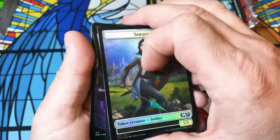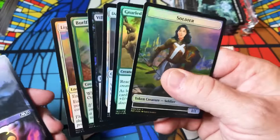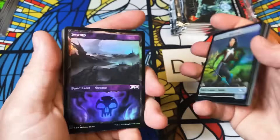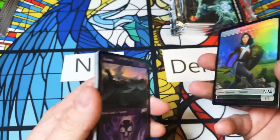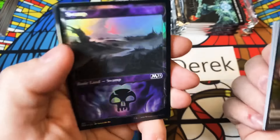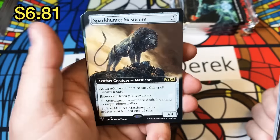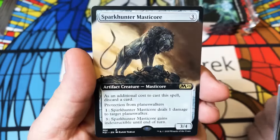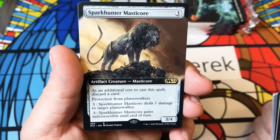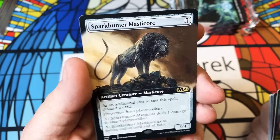Who else would be okay if they made these like 10-card packs and didn't include the chaff? If instead of being so expensive they knocked the price down a little bit and cut out the filler, I'd be okay with that. Masticore — I don't know what people's opinion on this guy is, but I think he might be a sleeper. I think he's going to do a lot of work.